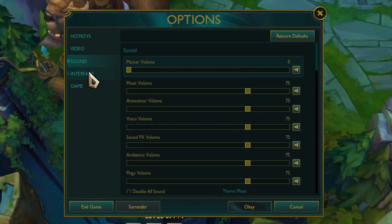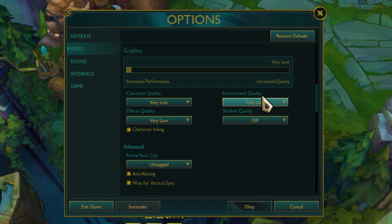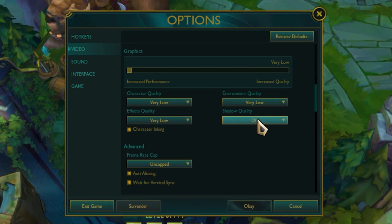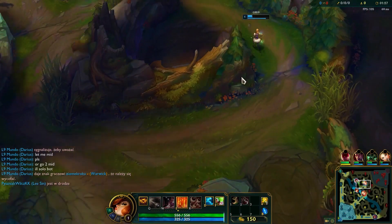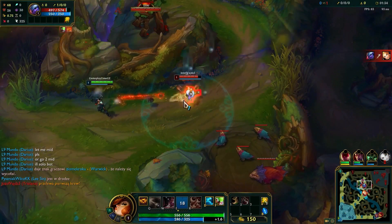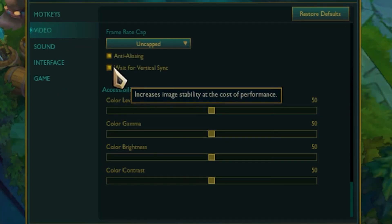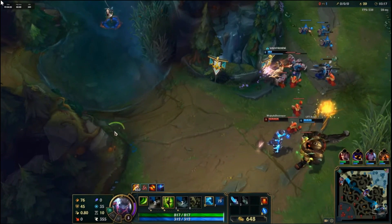Press Escape, head over to the Video tab, and set character quality to Very Low, environment quality to Very Low, effects quality to Very Low, and shadow quality to Off. Set your frame rate cap to Uncapped — if that doesn't work well for you, try capping at 60 FPS, or 120 if you're using a 120Hz monitor. Tick the Anti-Aliasing box and uncheck V-Sync, then click OK.